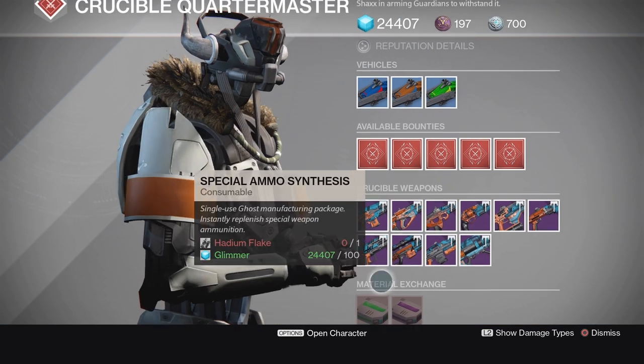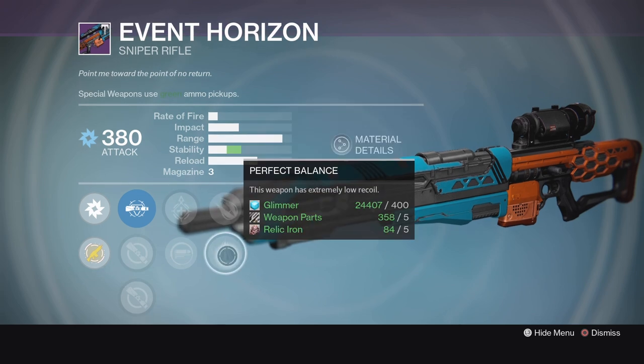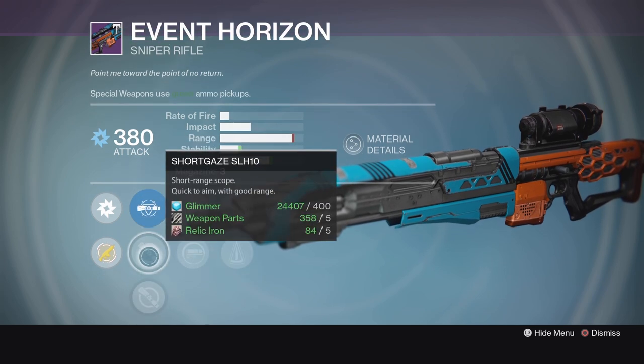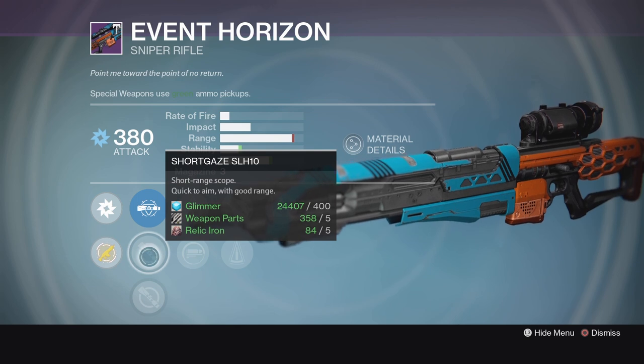Next, we have the Event Horizon. This is going to be a nice PvE roll. It's got Hidden Hand, Explosive Rounds, Perfect Balance, Underdog, Spray and Play, Short Gaze SLH-10, Taxis, and the Wildhawk. Short Gaze is one of my favorite scopes, so I'll probably be picking this one up. It's not a bad roll at all.